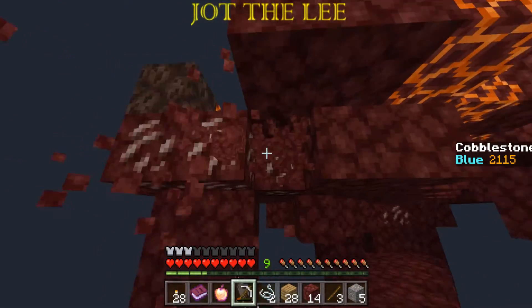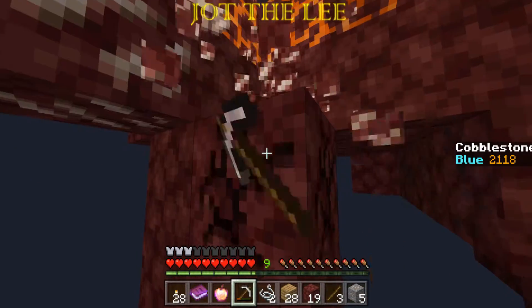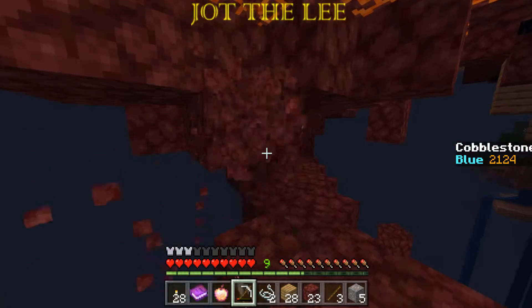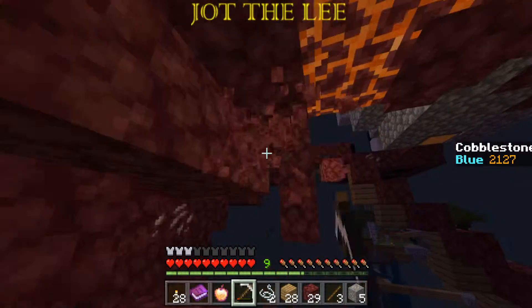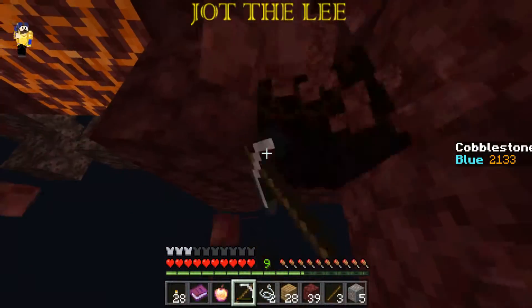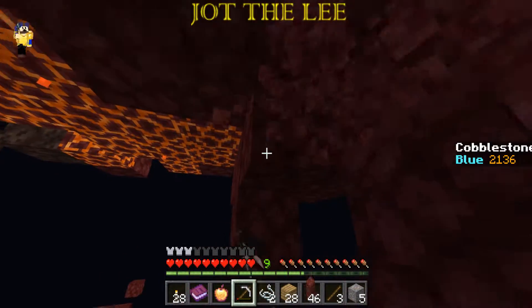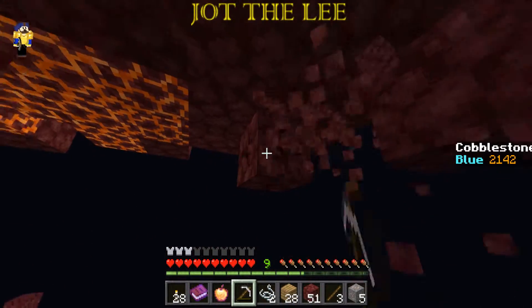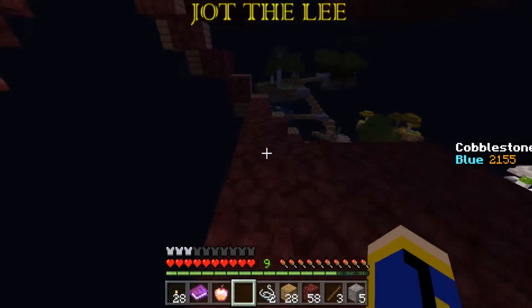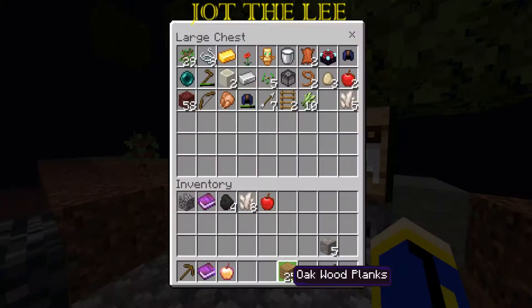I just noticed something — soul sand never seems to fall like regular sand does. That annoys me. I wonder what that actually is. Oh, a cobble creeper blew up! I didn't hear it this time. Well yeah, because it was right above my head. Oh, everything on this island is made of wood because it's a very woody island — would it be anything less?